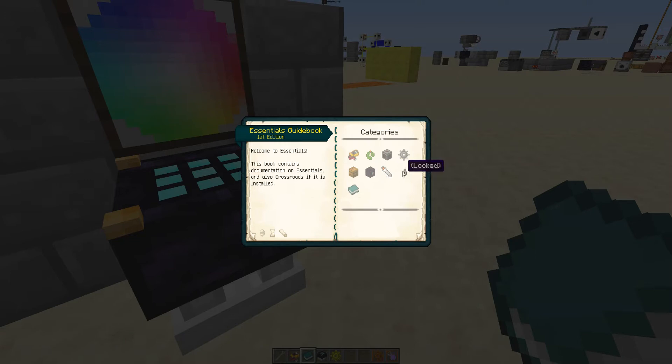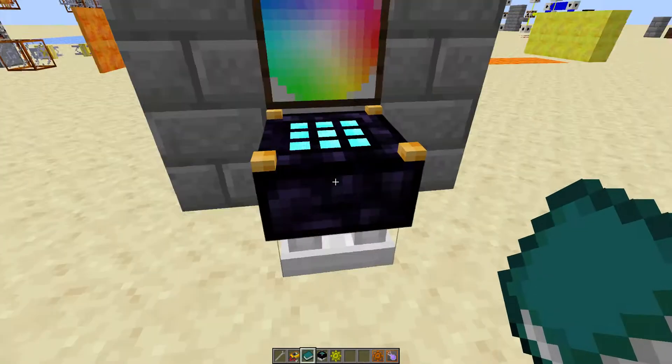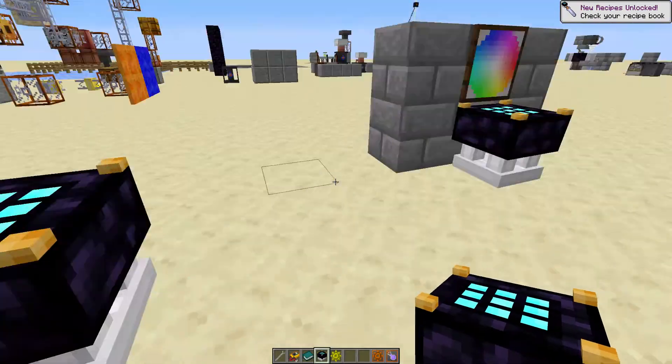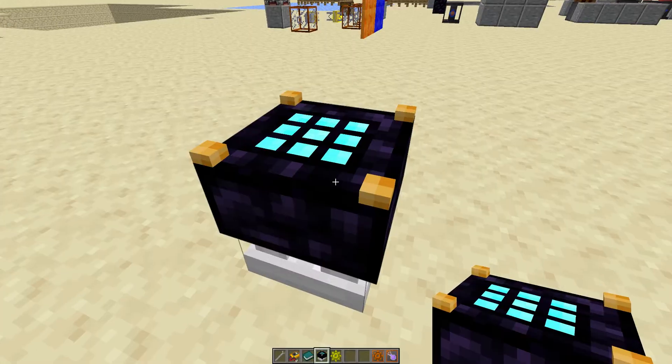If I go in the guidebook, there is a new chapter here called Alchemy. The Technomancy chapter is locked and I can't see it until I unlock Technomancy, but we've got all the Alchemy documentation. This unlock is on your character, on your player, not on the crafter — so if I make another crafter, it's unlocked on that one too.